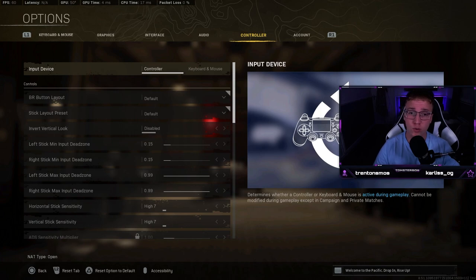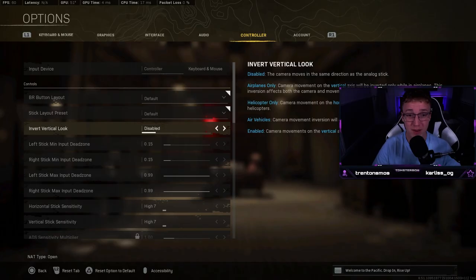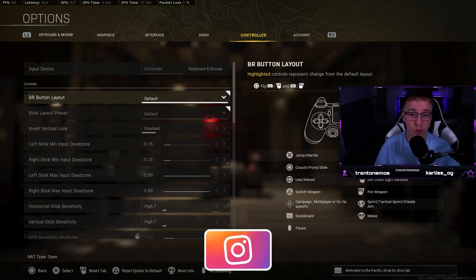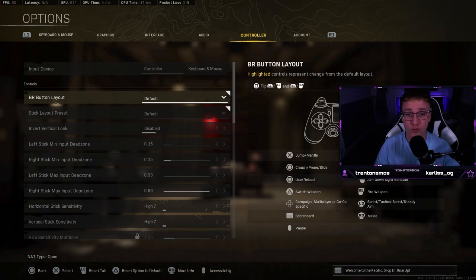First things first, we're in the controller settings. I don't play mouse and keyboard so unfortunately I can't help with those settings. I'm only going to go over the important ones. For example, invert vertical look — I just can't think of any reason why anyone would put this on. Button layout: I personally play claw so I use default. If you don't play claw, I'd probably recommend getting a scuff controller or something like that.